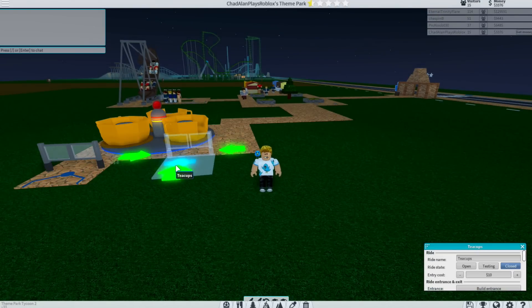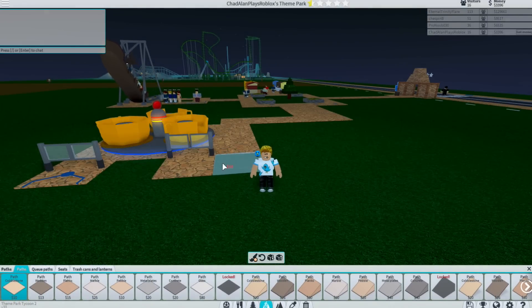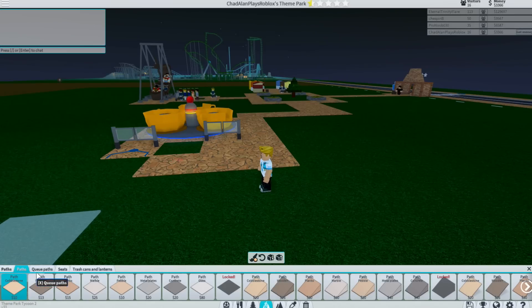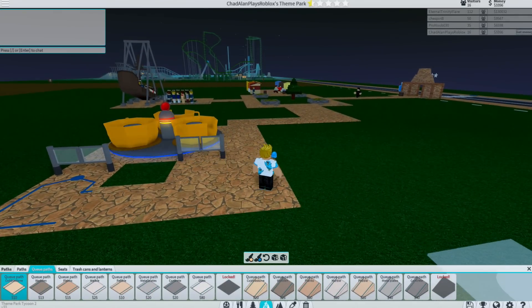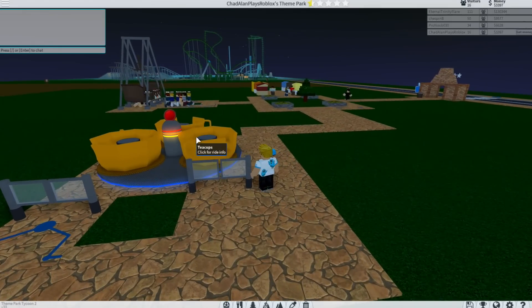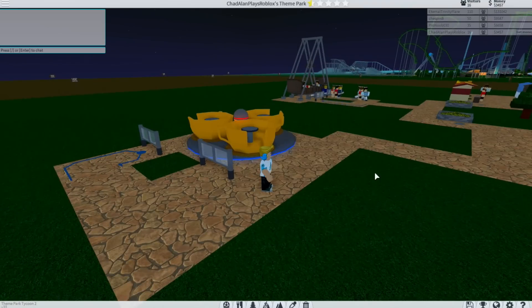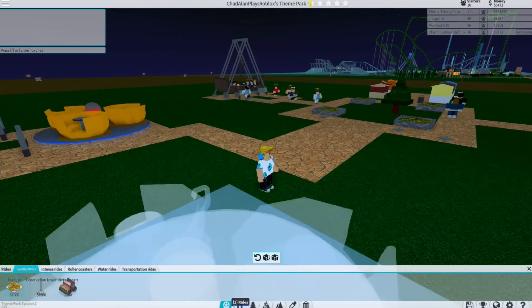We'll have this be the entrance and this be the exit. There we go, so now I need pathways. So that's the exit — this will be the entrance queue path. Now I have these rides open like I had in my original one. It's only got $3,000 — I definitely need to work on getting another ride going because I definitely need to get my money coming in so I can build more things.